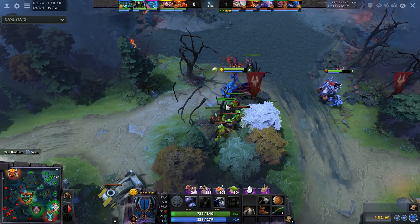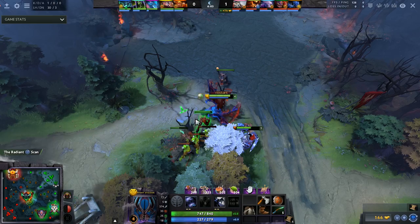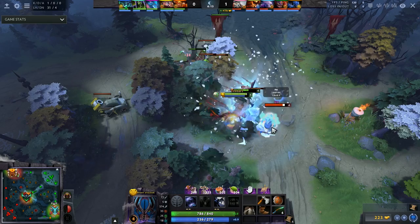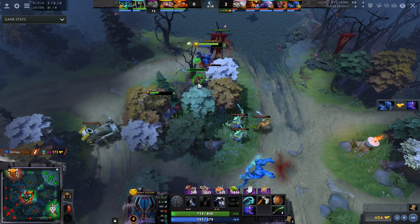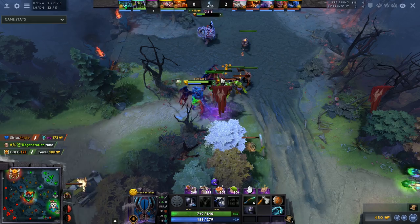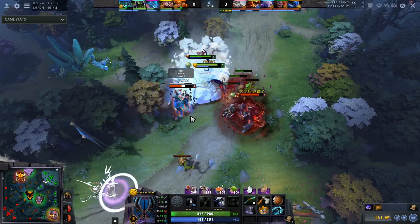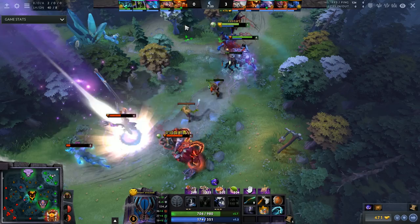Next up is Night Stalker. According to Dotabuff he's gone up 3% in win rate recently, and for good reason — this hero is extremely good in pubs. In mid-tier brackets, people don't pressure the laning stage hard enough. Night Stalker's main weakness is that he's basically a glorified melee creep in the laning stage — his spells do nothing, he can't close the gap, and he only has slightly high base damage and decent HP regen. But in pubs, people don't get punished in the laning stage nearly as hard as they should. If you can solo the lane, you'll hit level 6 by the 10-minute mark or even earlier.